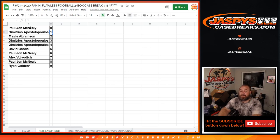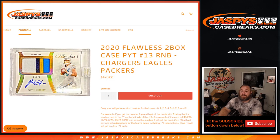And there you go, guys. That's the random number block randomizer for the Chargers, Eagles, and Packers in 2020 Flawless, 2 box case, Pick Your Team Number 13, random number block. I'm Sean from JaspiesCaseBreaks.com. We have one more random number block to fill up and the break will go. Thanks for hanging out — we'll see you next time.